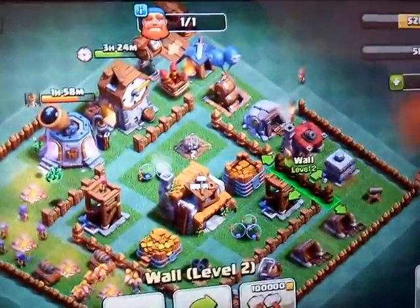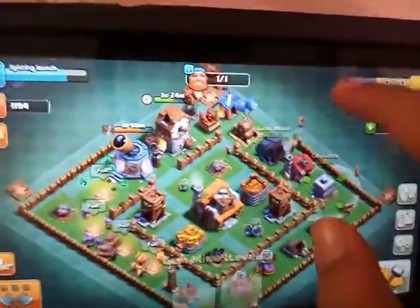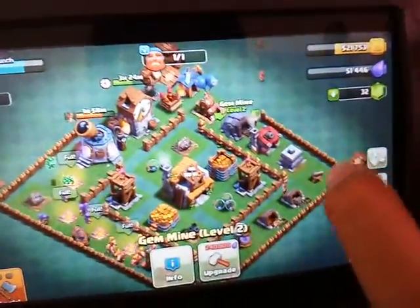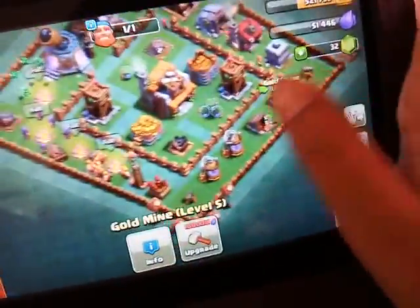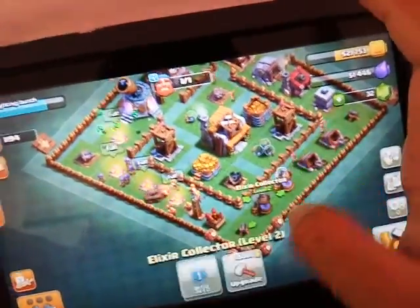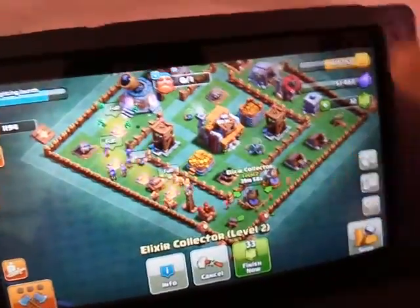I've also got my Crusher which is level 4, and Gem Mine level 3. I don't have enough money right now, but we have one builder free, so we can go ahead and get our collectors upgraded to a good level.